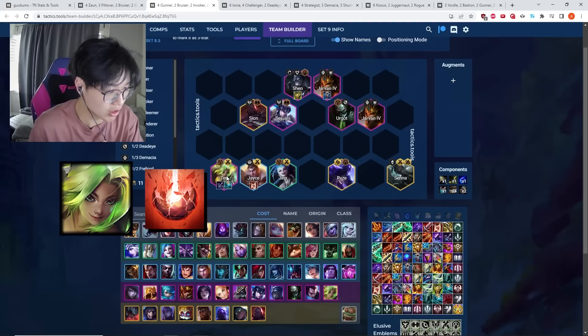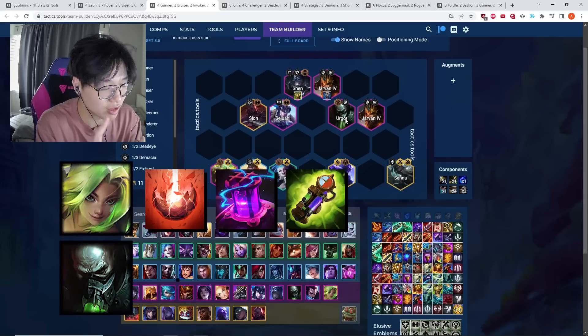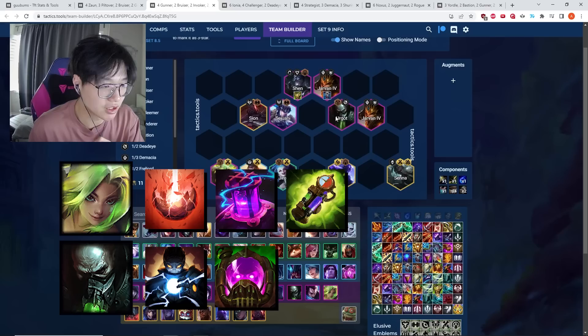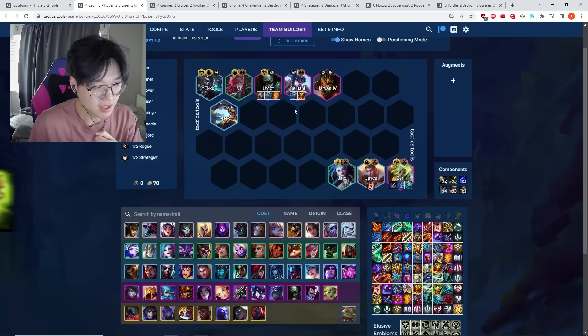Otherwise, fill Zeri's Zahn augments with Shimmer, Adaptive, or Overline. Give Exoskeleton or Explosion to Urgot for tank stats. If you're not playing Urgot, just give whatever augment to Zeri. With four Zahn you get two mods — generally one for Urgot and one for Zeri.